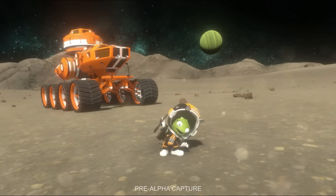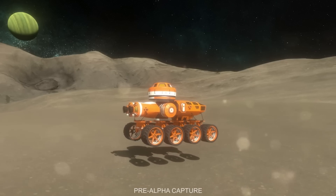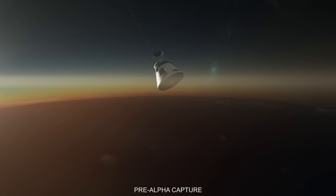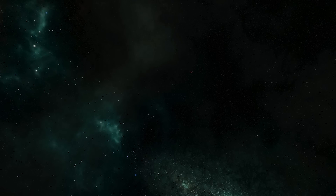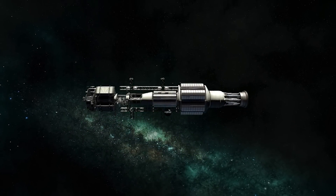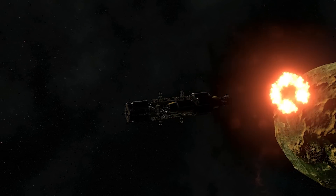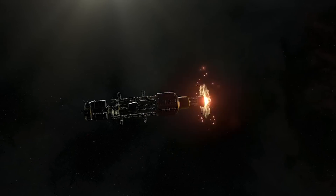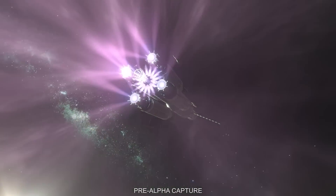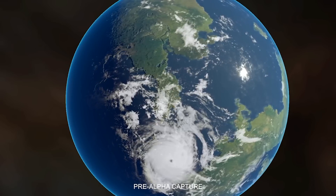To achieve this level of detail, each planet has two distinct assets: one version seen at a distance, and another that streams in as you get closer. This really emphasises that the development team wants to make planets as detailed as possible. In terms of star systems, we know the game will contain the Kerbol Star System — the original from KSP 1 — as well as an additional system called Deb Deb. How many star systems exist beyond that we don't yet know, but it's likely to be at least a few.